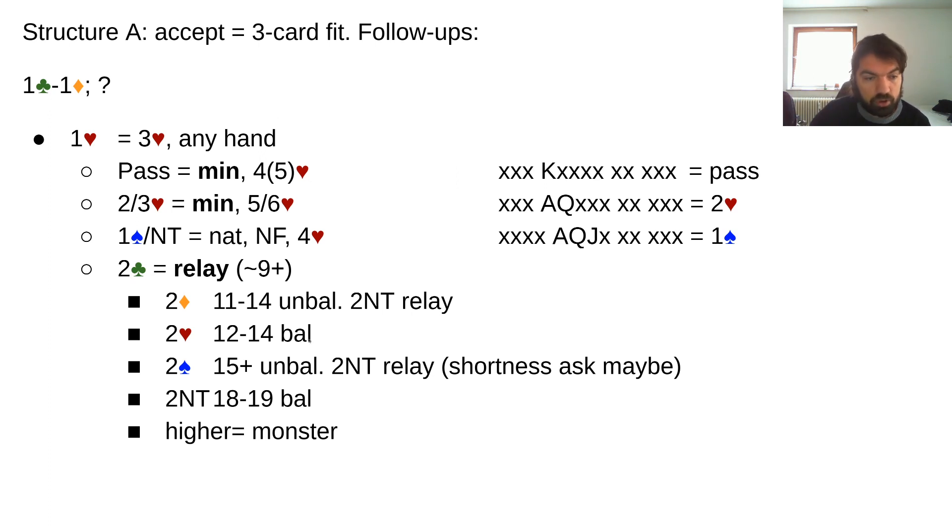Two diamonds is one popular way of arranging it: two diamonds would show a minimum unbalanced hand, two hearts a minimum balanced, two spades a maximum unbalanced, and two no trump a kind of maximum balanced — in this case eighteen to nineteen balanced. Two no trump would be a relay maybe asking for shortness. Something higher than that would be a monster — eighteen-plus count where partner was afraid of missing hearts so wanted to show a heart fit first.